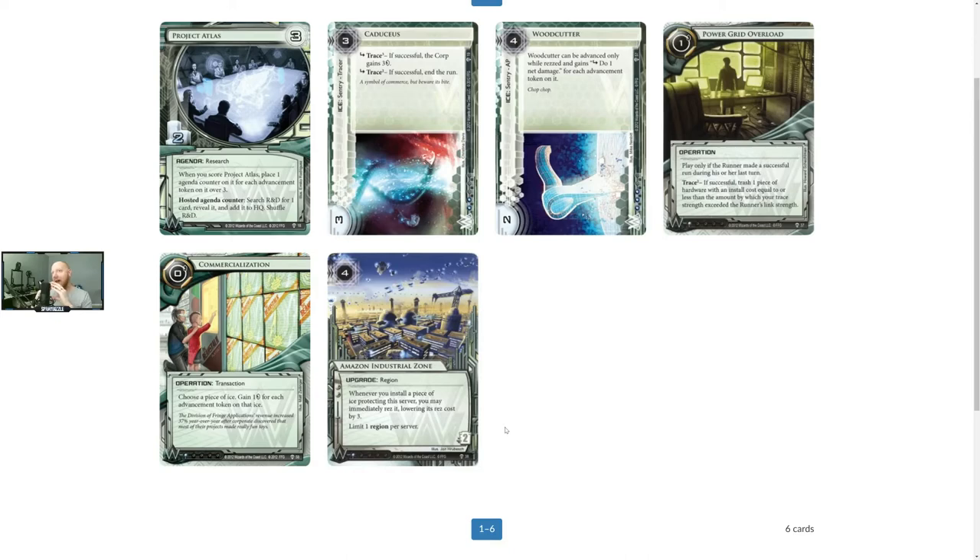I don't feel like Weyland has anything added to their card pool to make that combo much better or make them an adequate glacier-style deck. They've got a couple of really good cards starting to build them, but I don't think they're the best corp deck at this point. The runner can pretty much shut down that kill combo 90 to 95 percent of the time. What do you think, Brogue Leader?